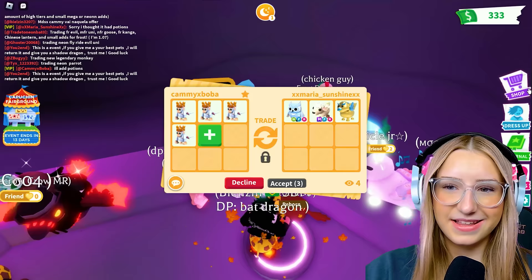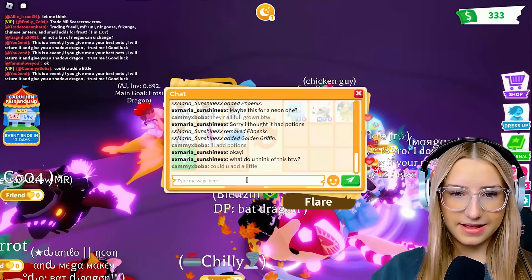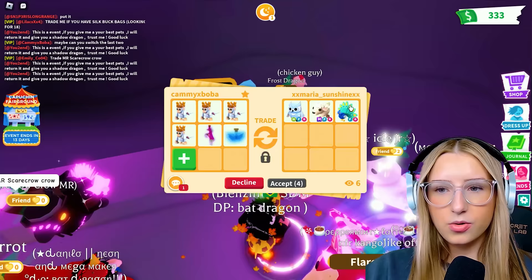I'll add potions. They said sorry - I thought they had potions. I didn't know it's that big of a deal, but I'm just going to add some. That doesn't even matter to me, cause I got enough Robux. I said, could you add a little? I can't add more than this. Maybe can you switch the last two? No one wants a golden Griffin and whatever the other one was.